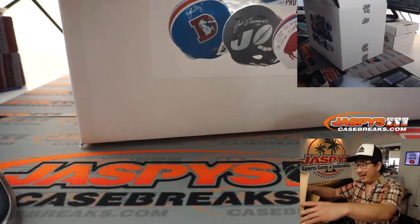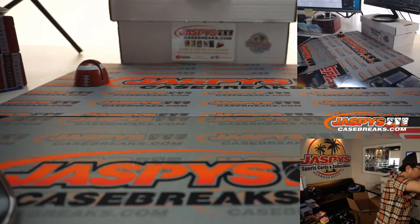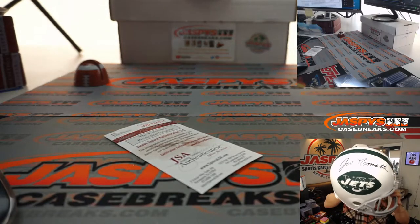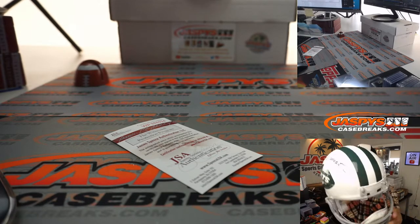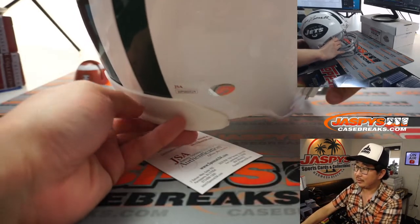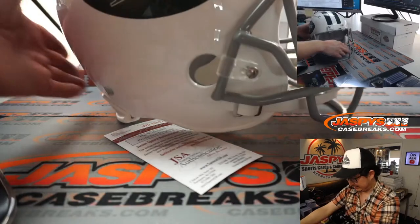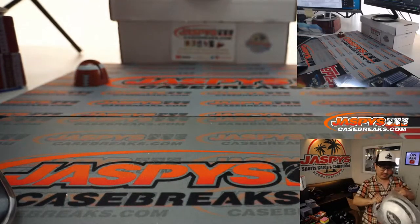Chris Watson got it. It's Joe Namath — Tyler Brenner with Joe Namath. This nice crisp white helmet right here. There's the JSA card. Big autograph from Joe Namath — huge autograph right there. Nice-looking helmet, old-school Jets logo. JSA sticker on the back, and the accompanying card. Congrats to Tyler — he was looking for Tim Brown and got Joe Namath instead.